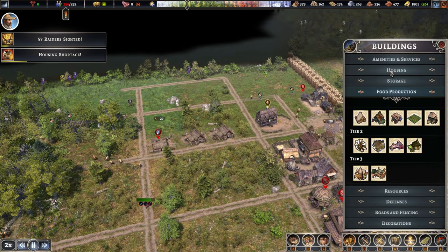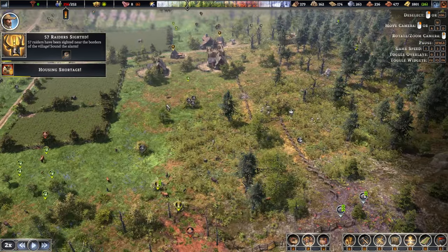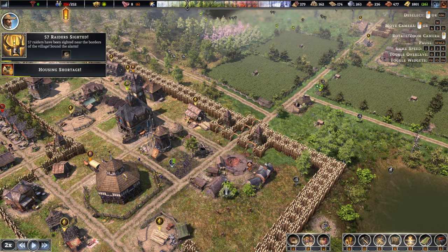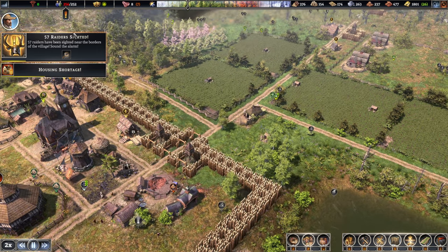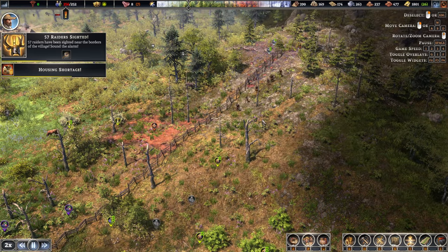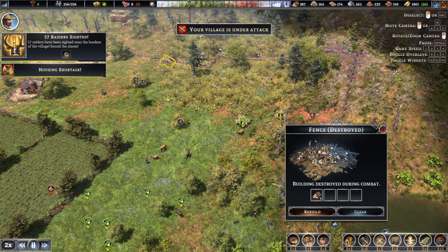Housing shortage. We do have raiders coming! Where are you guys — from that side. This might be fine. Sound the alarm! Here we go. Are they gonna kill all of our animals and fences? Never mind — spoke too early. I was just about to say they seem a bit more civil this time, but no.